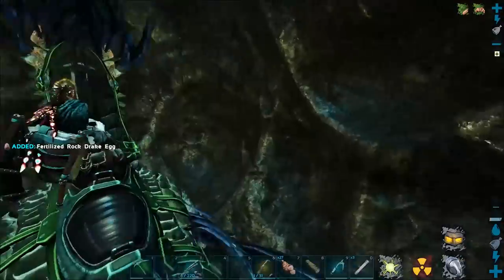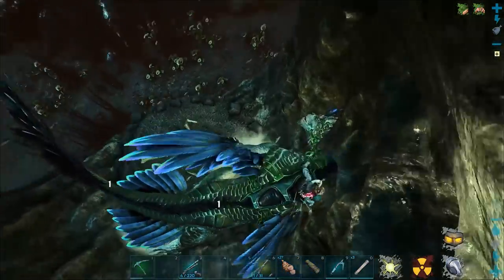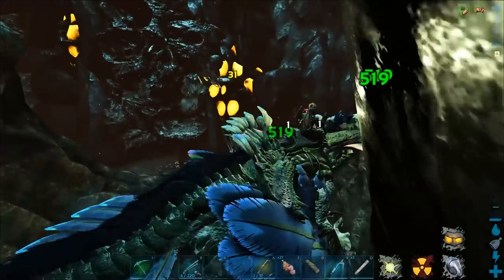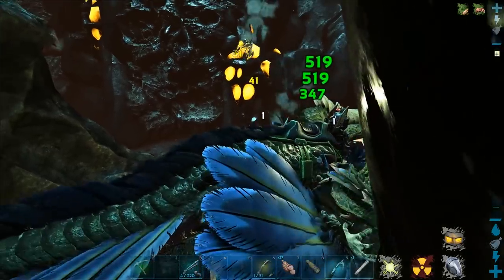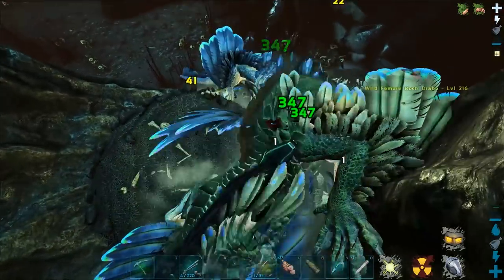Oh my god, the first nest that we go to, we found a 216! Let's chuck that in there. Alright, here they come. Oh god - it's just one. Where the hell's the rest of them? There they are. This is gonna be great. Oh my god, there's so many. I love how many drakes immediately rush in and get you.